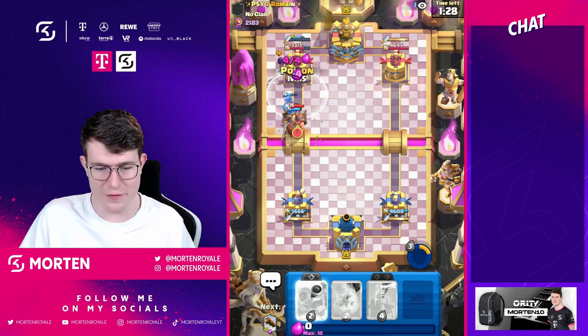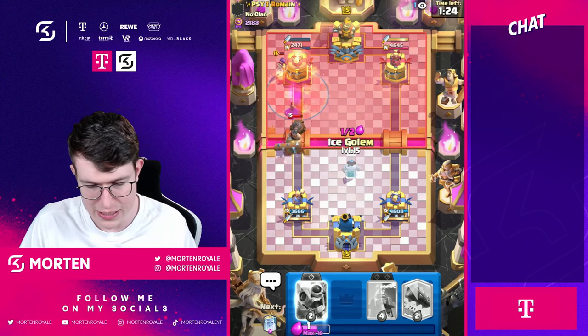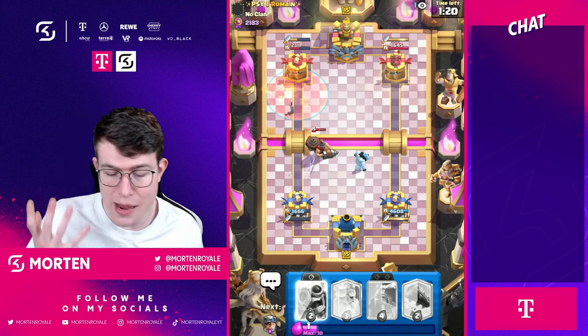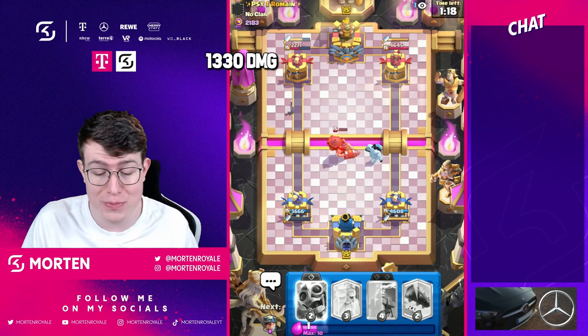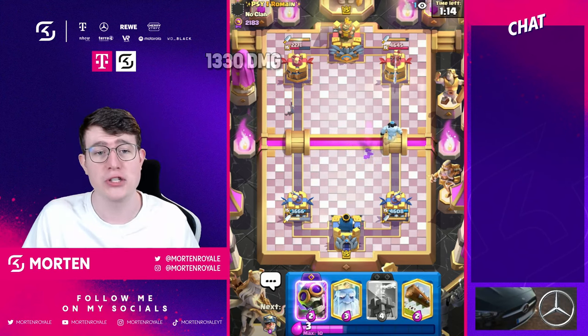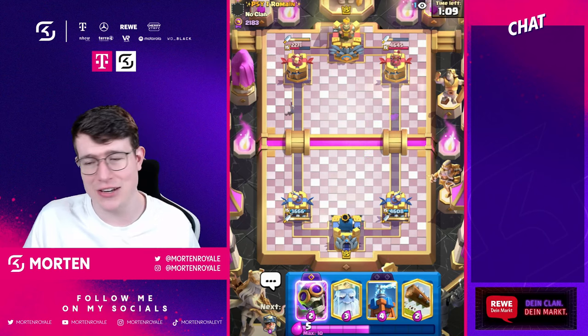I'm just gonna go poison because I feel like this is completely fine, just get some extra damage. Look at little prince being on tower - it's like a free ice golem now, completely kite over. Using the ability wouldn't make sense and we actually chip this tower down to 2271, so a 1.4k damage lead on our end. Great - so next step, I'm just gonna go ice golem back.